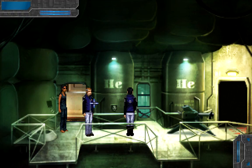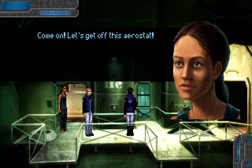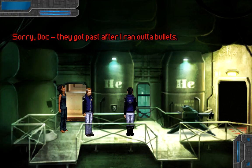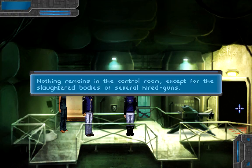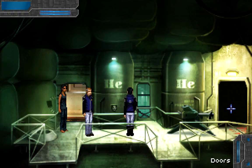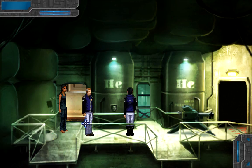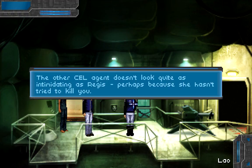Let's talk to our daughter. I have so many questions. You did your best. What is in here? Nothing remains in the control room except for the slaughtered bodies of several hired guns. I can switch who I am. What does she say about it? Nothing — it's the same. The other cell agent doesn't look quite as intimidating as Regis, perhaps because she hasn't tried to kill you. Let's go — after them.